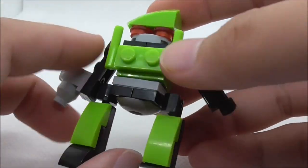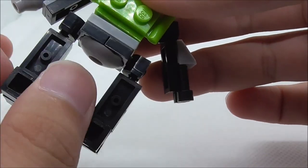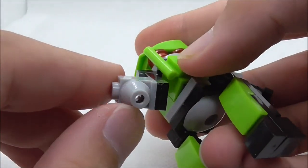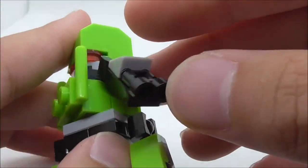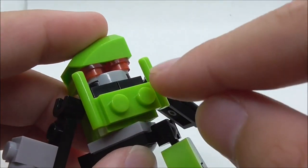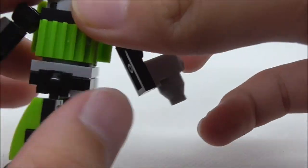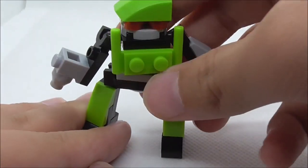The eighth build is the green mech. It can also move 360 degrees on the hips and is on ball joints, moving pretty easily. The right hand has a flamethrower type thing and the other hand has a shotgun type thing. The torso has a modified piece and red eyes.